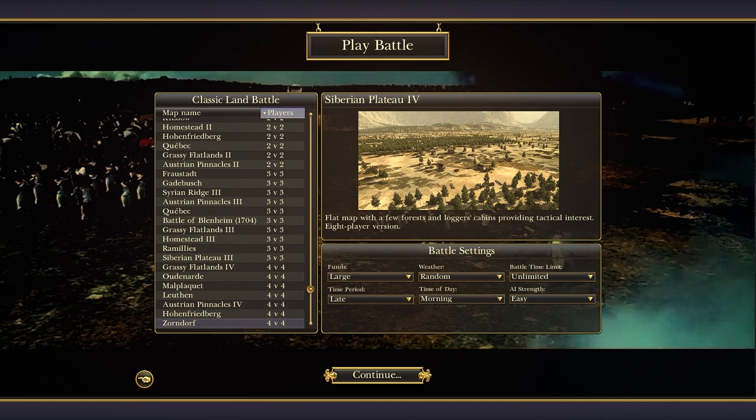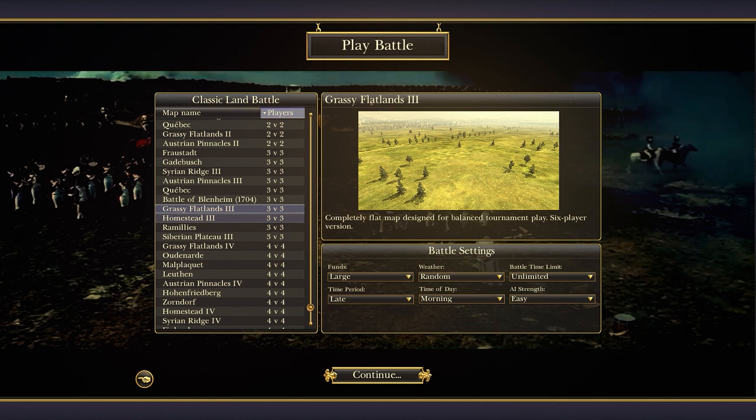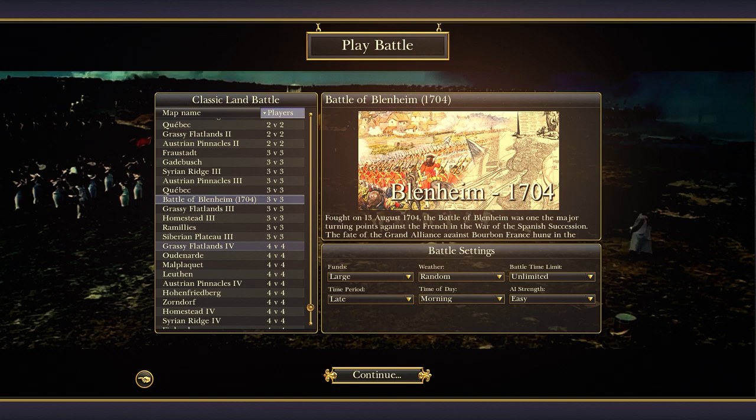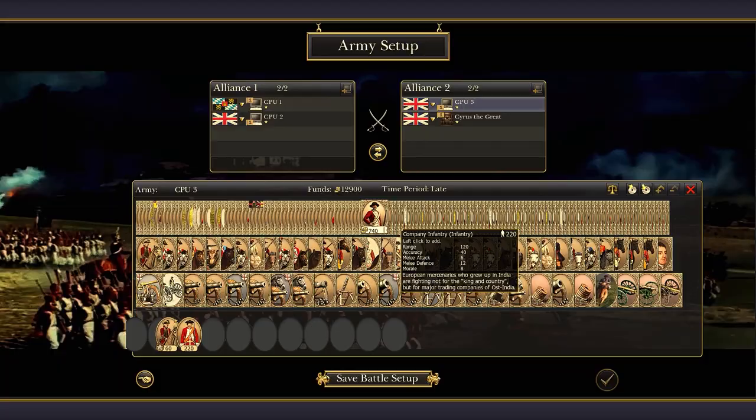So what does patch 3.0 and the accompanying patches, including 3.22, add? It adds a huge amount of fixes to campaign bugs — as you can see in the UI, issues like the amount of factions, Scotland possessing all technology, which has now been fixed, and the Ottoman and Spanish instability issues. There's been a lot of changes to the campaign and to the whole mod.